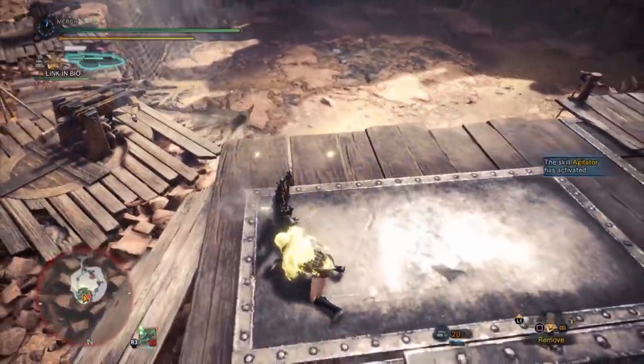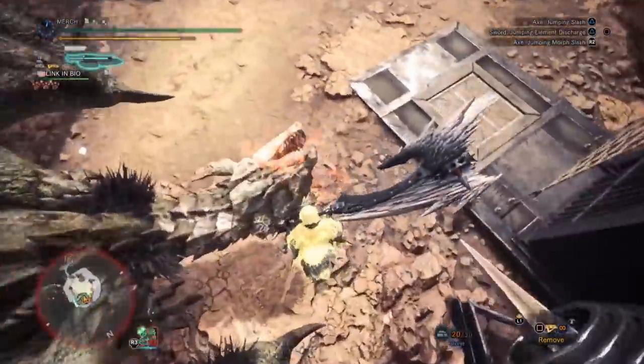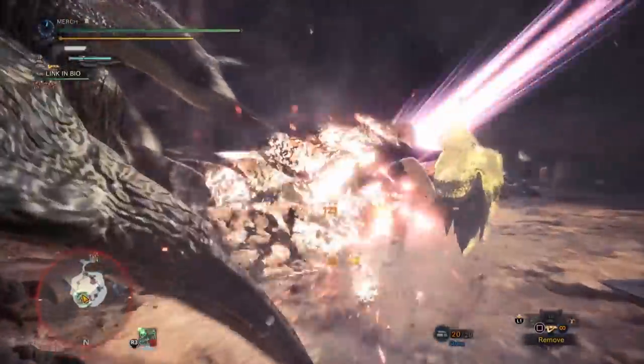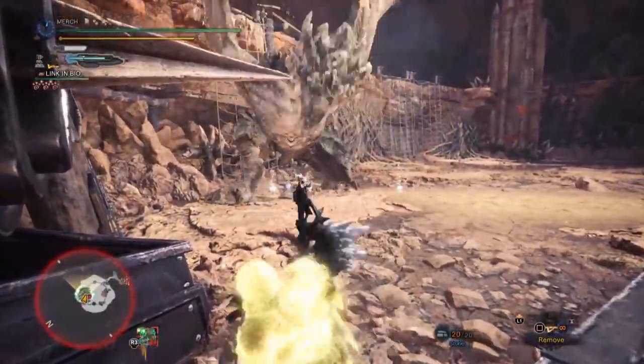I recommend the Ruiner switch axe if you plan to farm Nergigante for whatever reason, or if you're up against something like Kushala, because the Elderseal does come in handy. It also has Dragon element, so if you need to fight Azure Rathalos, Rathian, Pink Rathian, or regular Rathalos, this is probably better as well.